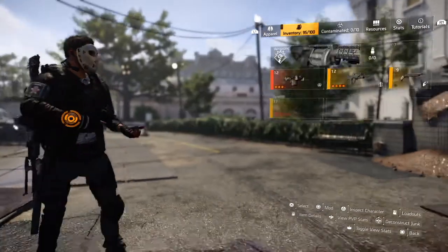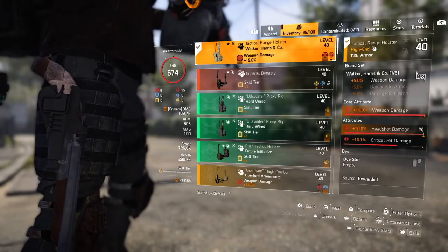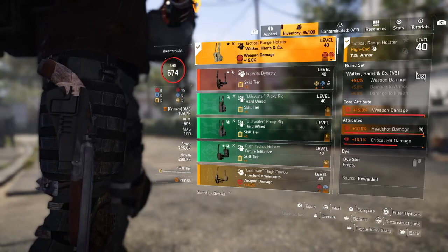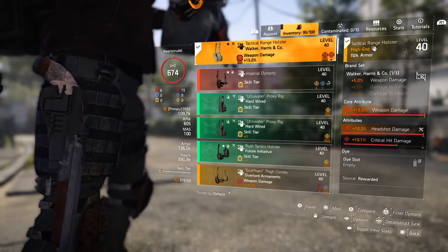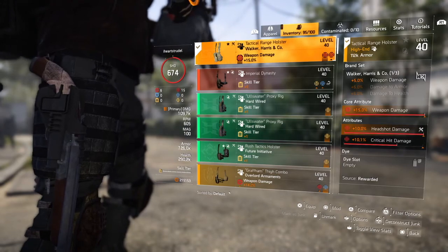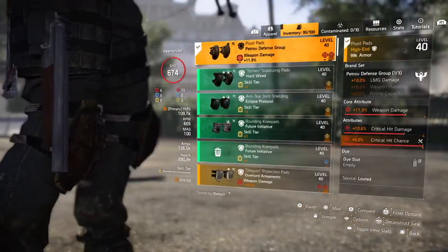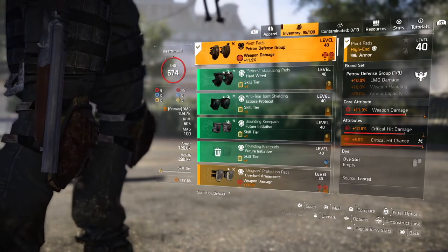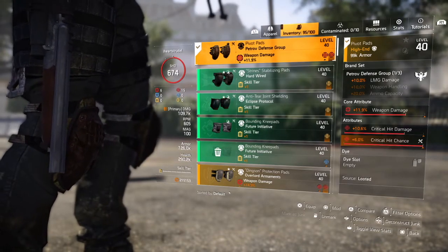Play smart, you'll be fine. Don't worry about that added 60%. The Walker and Harris holster — great rolls. I rolled the headshot damage there instead of crit damage because there was a blue roll I had to get off, so we rolled the headshot damage in just to help out. Petrov — just to amplify that LMG damage by 10%, all red rolls.